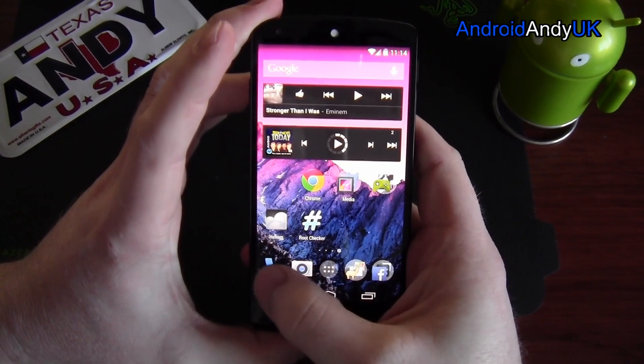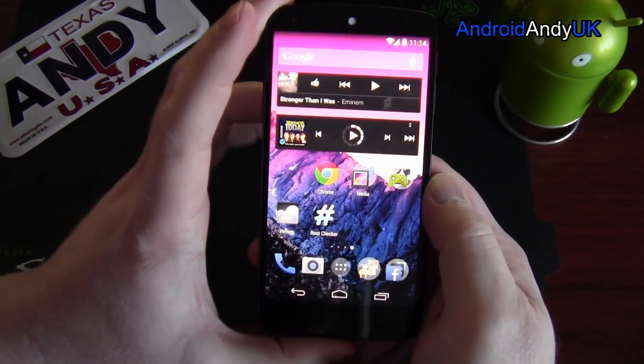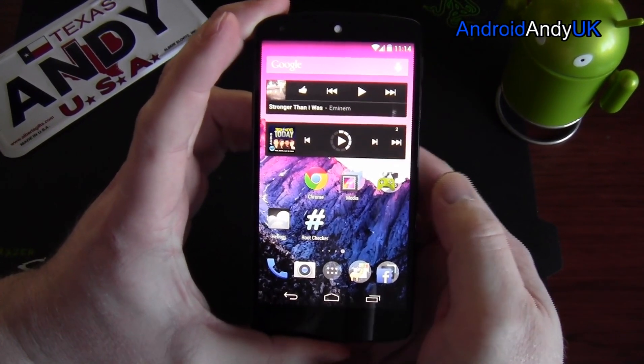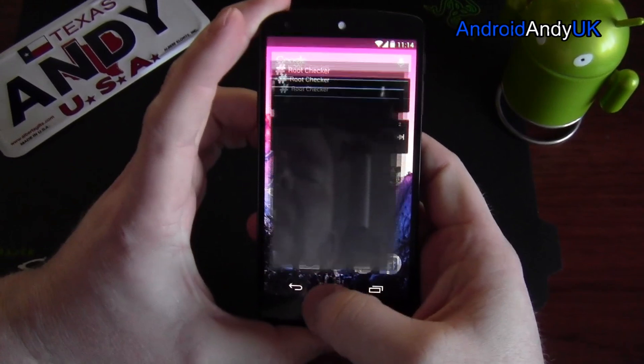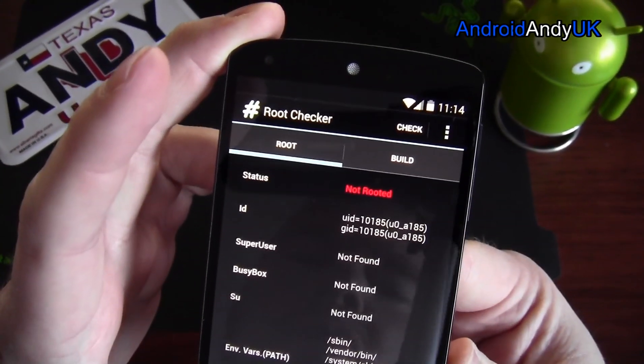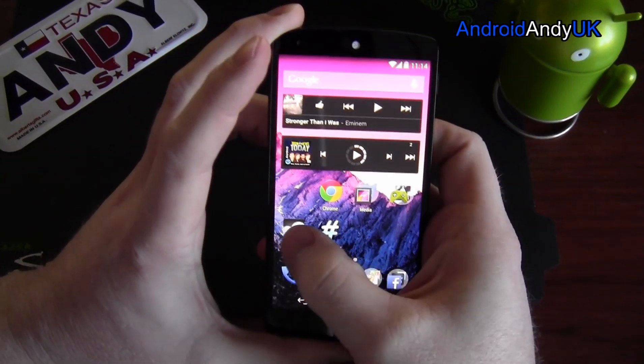I have tried Helium — it used to be called Carbon. I tried it back in its early days and it basically didn't work for me, but I gave it another go yesterday. I found it's an amazing app, probably even better than Titanium Backup. Now first of all I'm just going to run root checker to show you that I'm not rooted. This is a fresh install yesterday, so I'm not rooted.